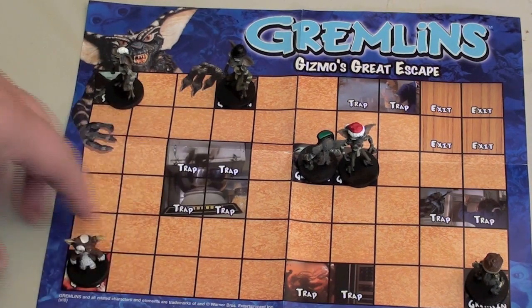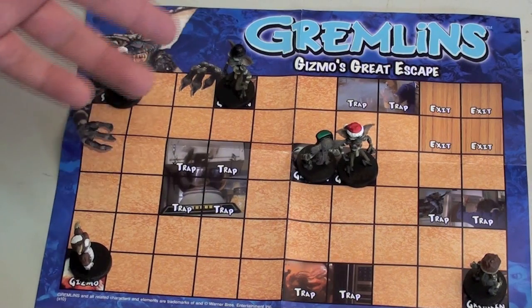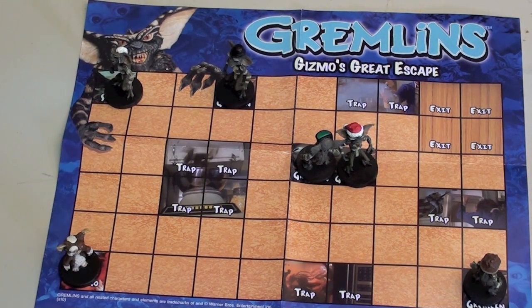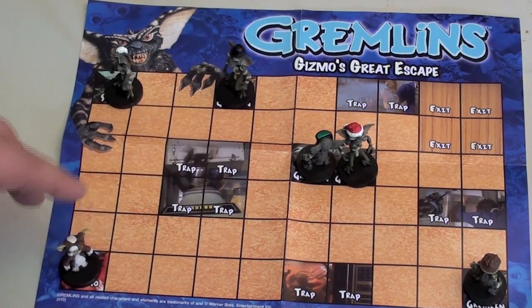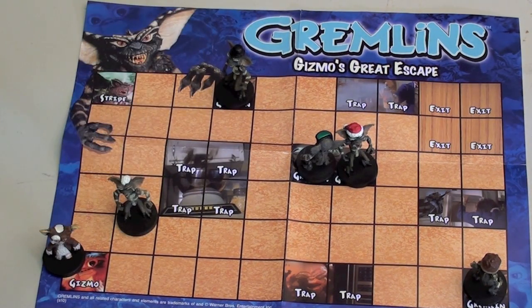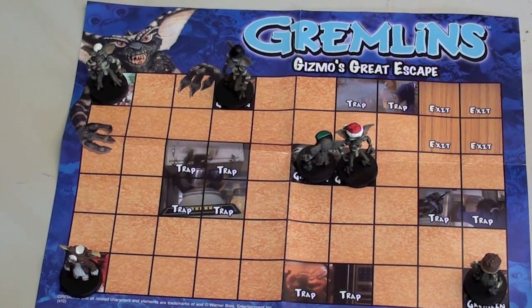It's a two-player game. For the player playing Gizmo to win, all he has to do is get Gizmo to the exit. For the Gremlins to win, they have to land a Gremlin on top of Gizmo. Also, the good guys can win if Spike falls in a trap — if you get rid of Spike, you win. Or if Gizmo lands in a trap, then the Gremlins win.